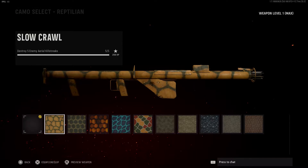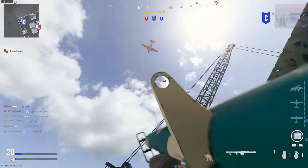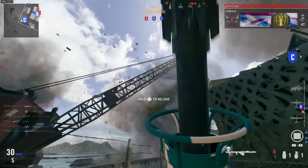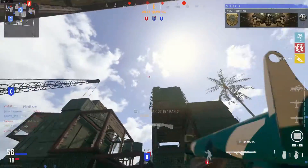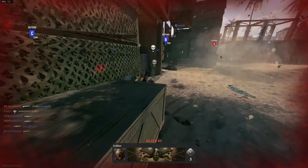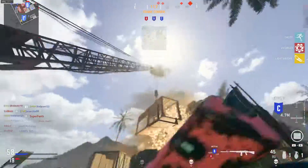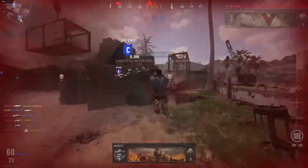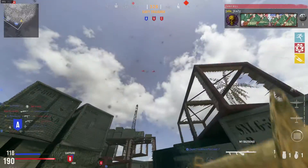The next step is figuring out how to actually shoot down UAVs. Lock on to a UAV and then slide — it's hard to explain, but I show it in this video. Basically, you need to lock on to the UAV straight, then aim up just a tad.